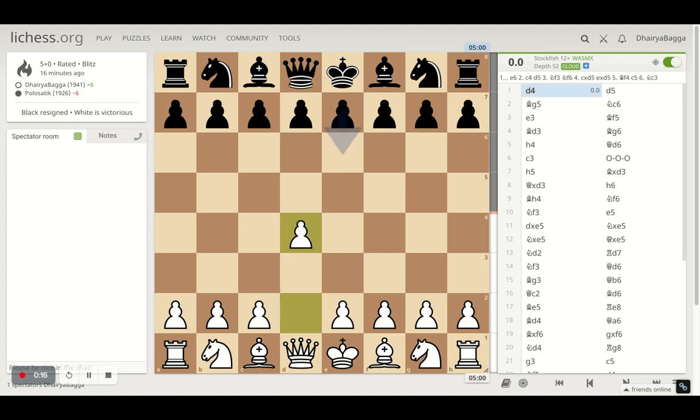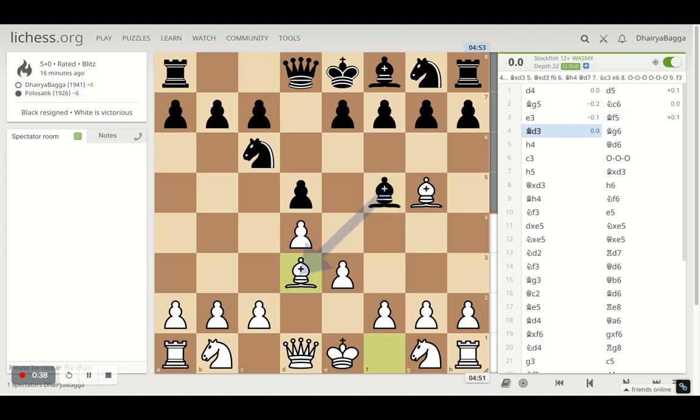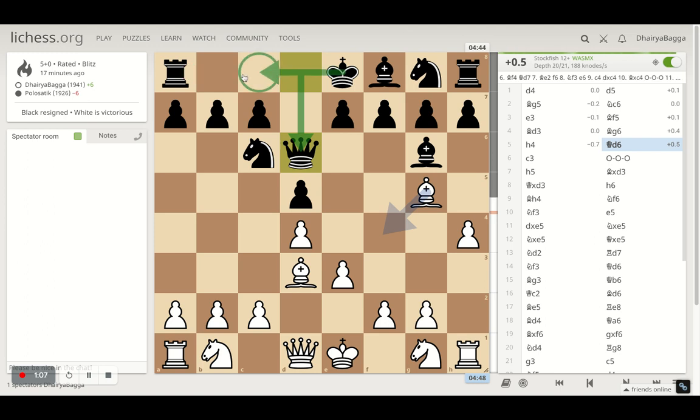I started off with D4, my opponent plays D5. I respond with Bishop G5 trying to make sure that the opponent is reluctant to play E6 and rather play something else — and that's what happens. Knight to C6 by the opponent, and now I play E3. Bishop develops for the opponent on F5 and I try to exchange the bishops, placing my Bishop onto D3, offering a bishop exchange which my opponent denies and places back on G5.